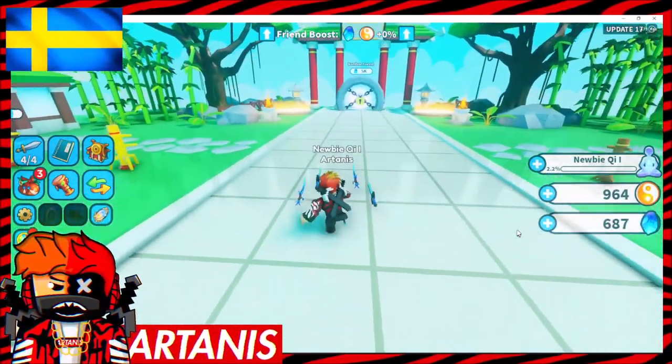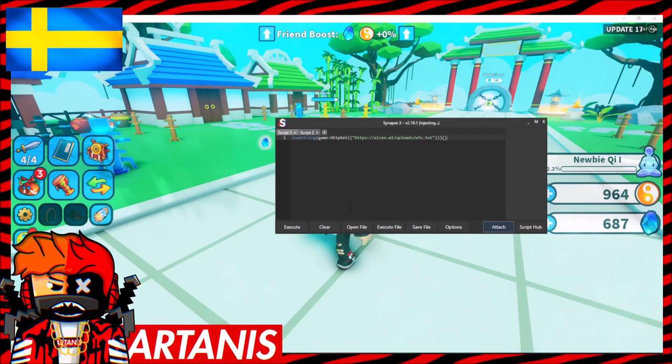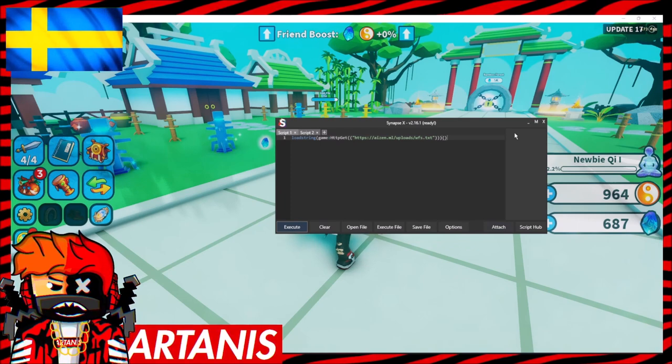Anyways, let's get straight into the video. We're going to go to our executor, which in this case is Synapse. We're going to attach it. Checking white list, getting ready, and we're going to click execute.